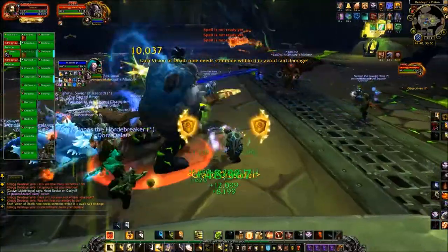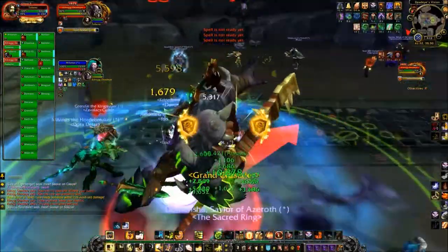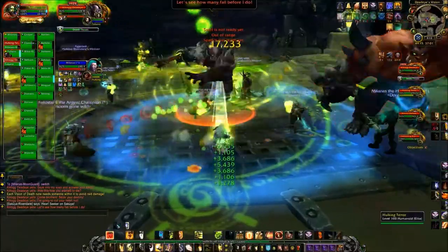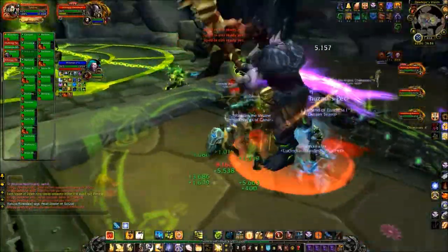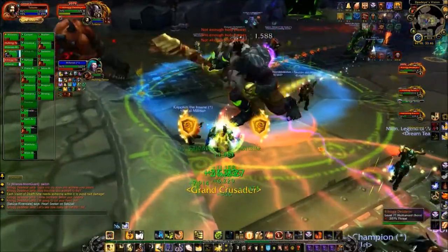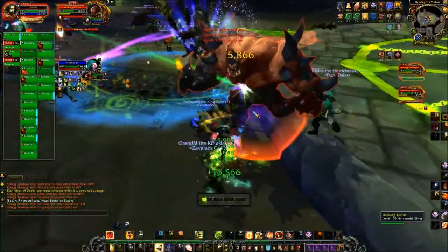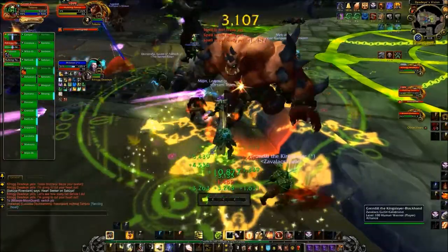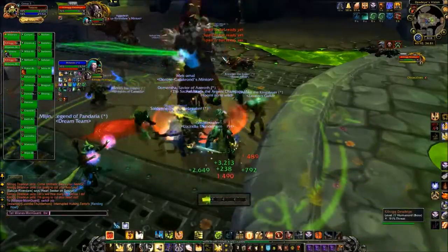Continuing down the list: on normal and above difficulties, run far away from Kilrogg when targeted by Heartseek to place blood globules as far away from the boss as possible. Avoid standing in Death Throes by constantly running when it is being cast. Stand far away from Kilrogg when he casts Death Throes — that's the crazy spinny cleave attack. Interrupt the Hulking Terror's Rending Howl — that definitely does not happen at LFR difficulty from what I can see.